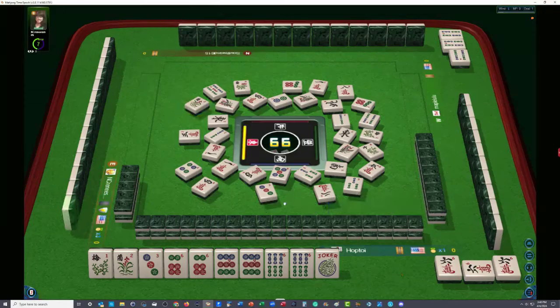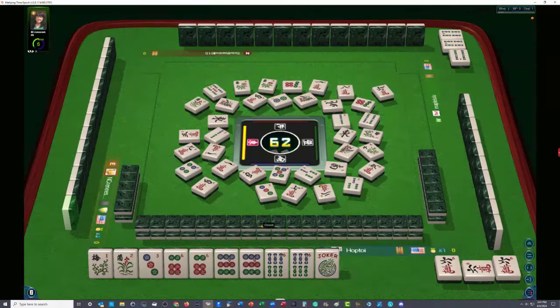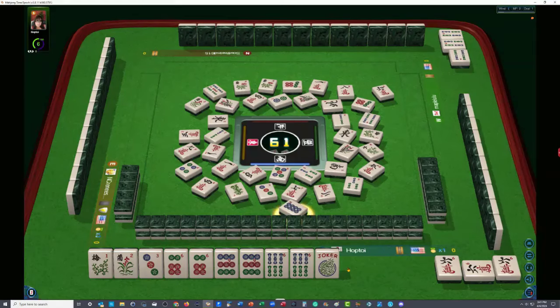When I say visible, I mean the discards, exposures, and our own hand. Nine crack. Nine characters. So there are five flowers out plus our two. Hopefully nobody needs a pair of flowers. Six characters. We're at 62 tiles remaining — we're in the middle of the game and we're ready to win. Green dragon. Eight dots.